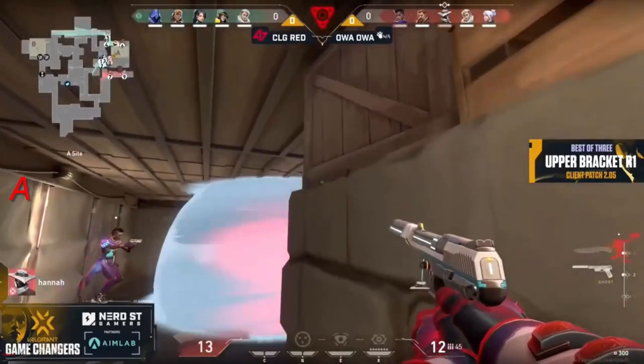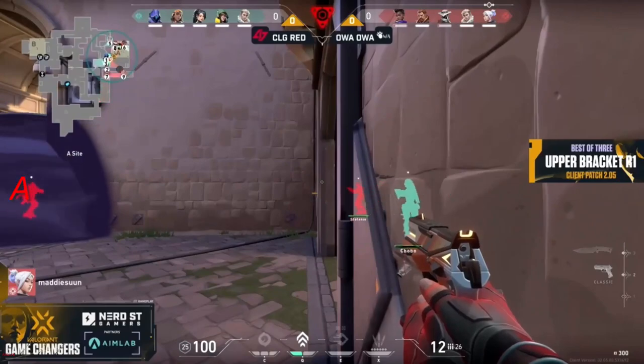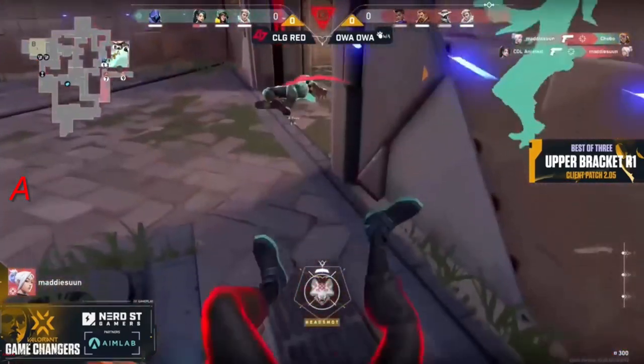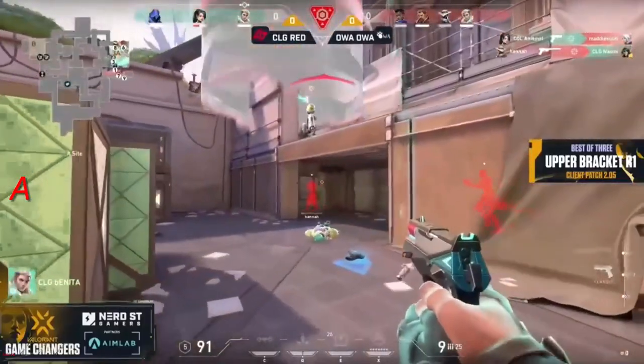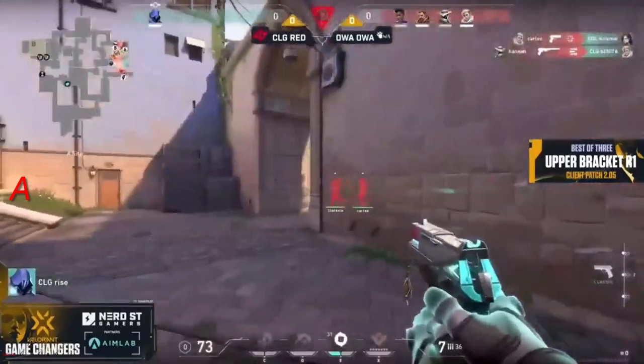OA OA and CLG Red are coming for the retake, two of them now towards the hall. We do have one for the defense on the rotation at the doorway — that's going to be Chobomi — but she looks at the wrong corner. First blood is going to be Madison, quickly traded out by Animal, and they're going for that crossfire which works perfectly on the attacker side.